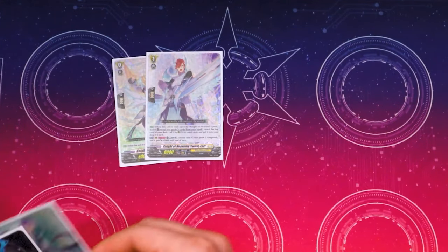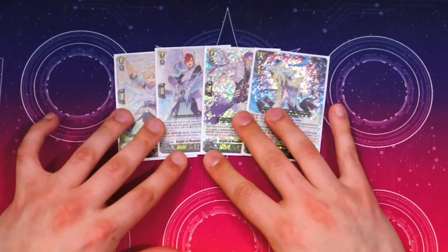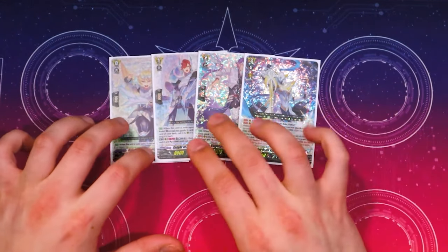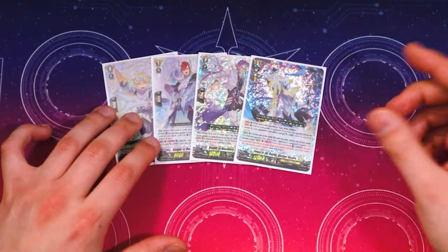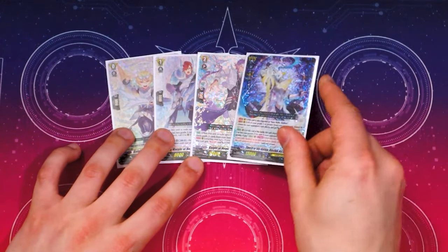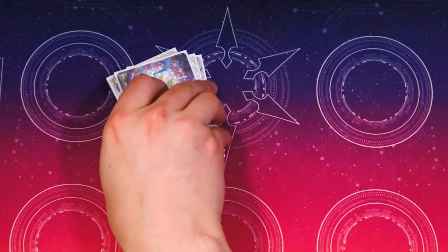For the ride line, I'm just sticking with the classic old Bastion ride line. Because we have counter charge now, you can do the Blaster Dark ride line with the Wing Goal, the Marion, the Blaster Dark. That's really good just because twin drive is nice, but I'm sticking with this because it's classic and we have plenty of great threes to work with. So just rolling with this for now.